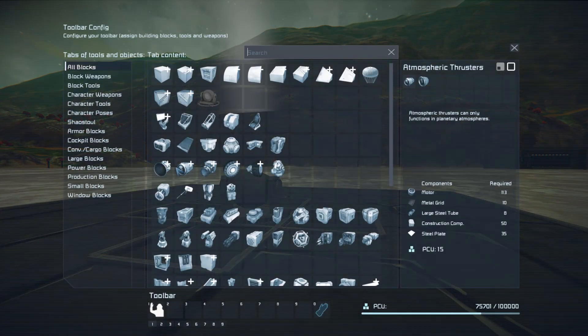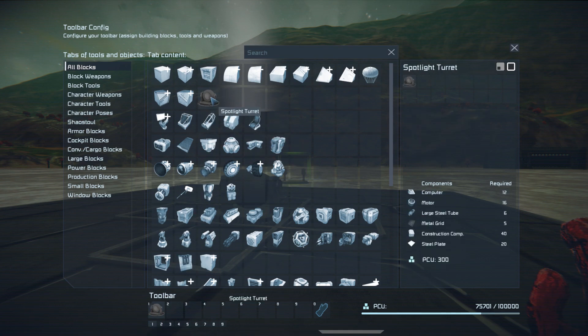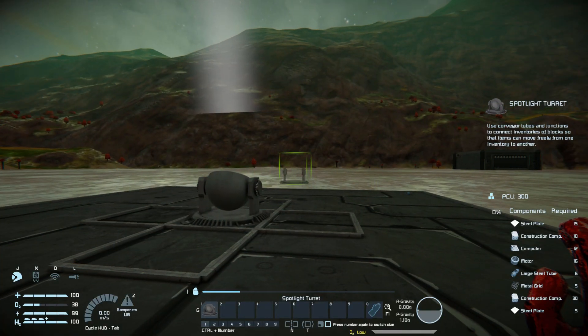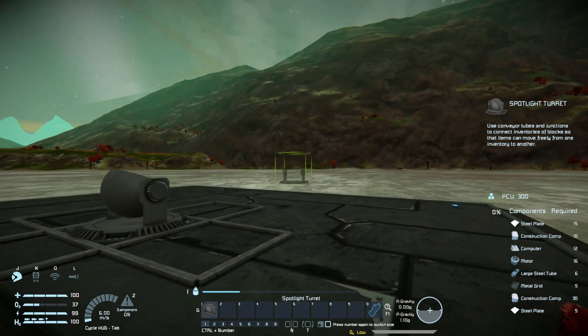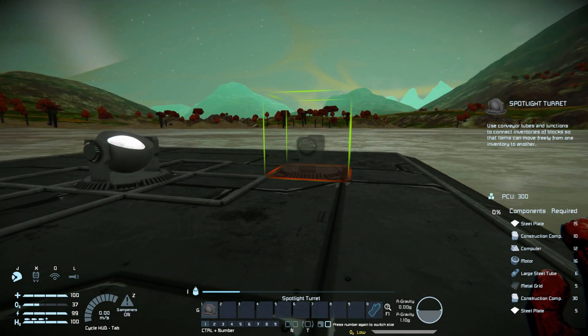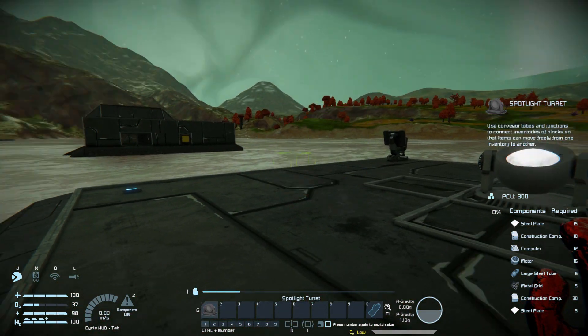If I bring up the menu, let's see how much it costs — something I always forget to do in these videos. We have two options. The large turret, which is what you're seeing here, costs 15 steel plates, 10 construction components, 12 computers, 16 motors, 6 large steel tubes, 5 metal grids, 30 construction components, and 5 steel plates as a base. Which is relatively cheap, though it can be a bit expensive in survival if you want these early on.